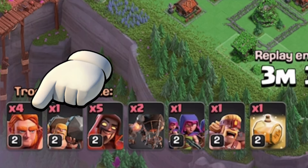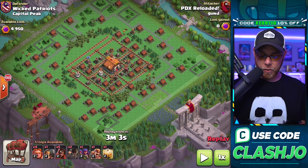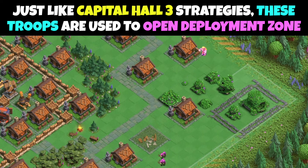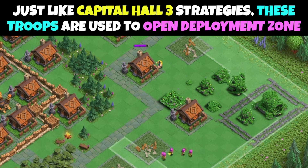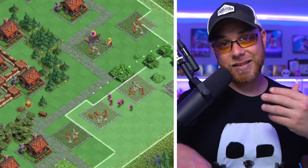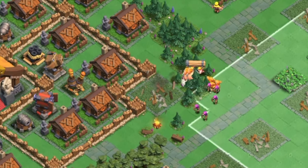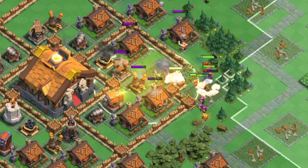In our first army, we have Super Giants, Super Wizards, Rocket Balloons, and Supporting Troops. What's really interesting about Capital Hall Level 4 and Capital Hall Level 3 is that you're going to see a very similar approach with the use of Sneaky Archers and Rage Barbarians to open up the deployment zone. Gund is going to take down this Capital Peak in exactly two attacks — that's how strong this army really is. He's going to drop his Super Giants backed up by the Super Wizards and a Battle Ram, which is going to open up the first layer of walls and get the Super Giants into the base faster.